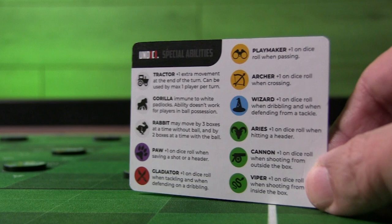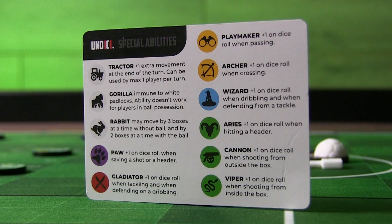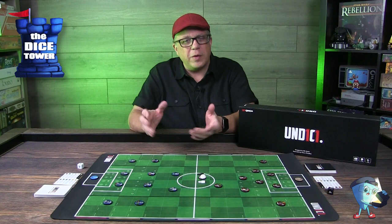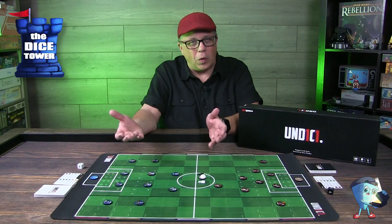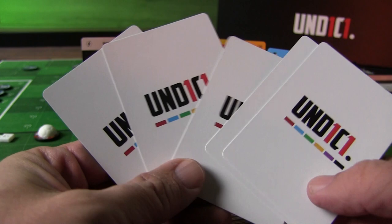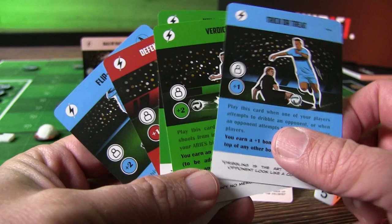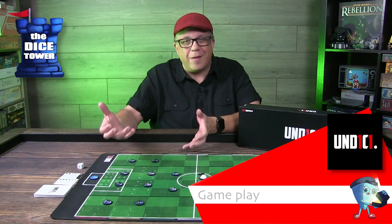They have a really handy reference card for special abilities as well. If you want to play with these abilities they add a lot, giving you bonuses when you roll and try to achieve different moves, shots, and things like that. For your first couple of games you don't have to play with special abilities — you can just do the basics. You're moving your players, positioning them, trying to dribble and move past other players in order to score a goal, then reset and go again. The game timer here is your 20 strategy cards — once the last card is drawn, you finish out that round and total the score.